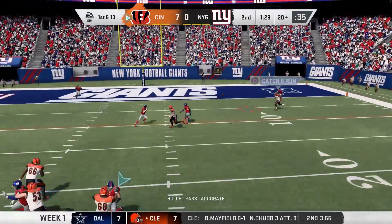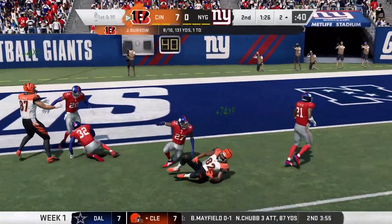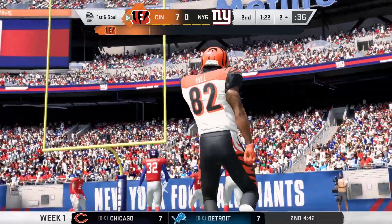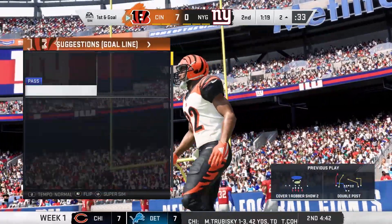Inside the red zone — they look to throw, complete it to Hill, and he'll be taken down at the two-yard line. 17 more yards on that one as they keep the drive rolling.